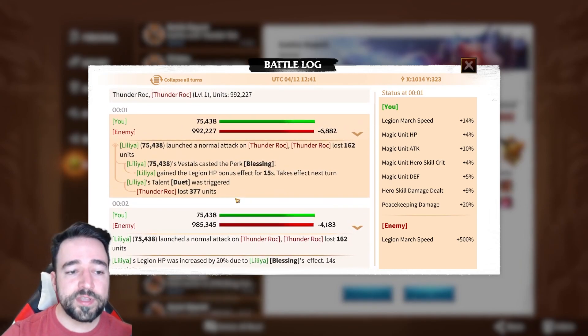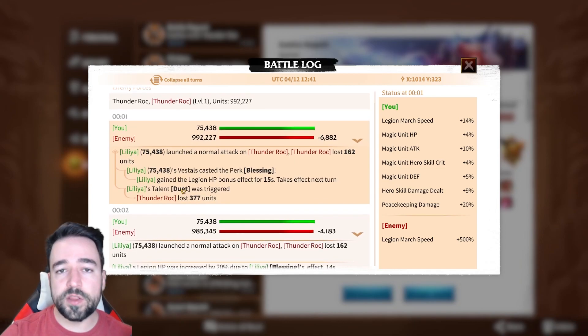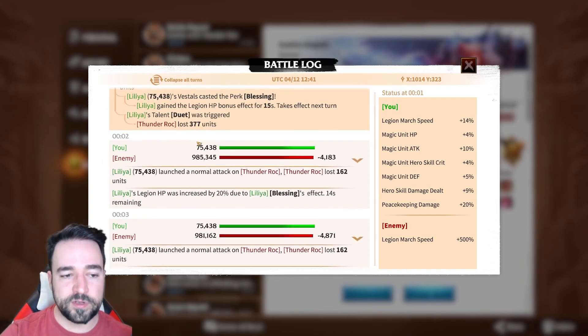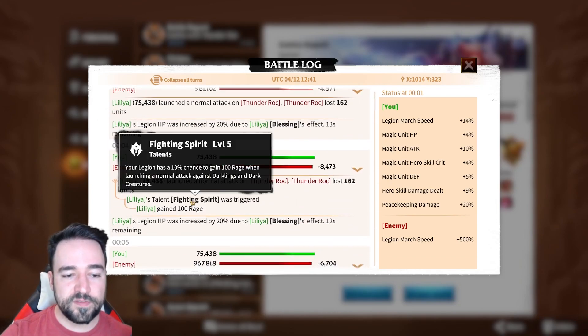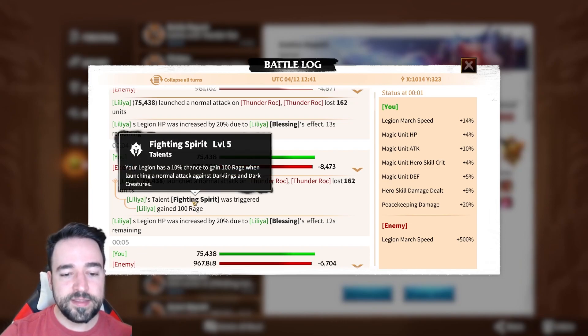One last thing — I want to go over this battle log as well. This is a battle log from yesterday when I had a different build, testing basically all the damage skills. Again, Duet triggering on the Thunder Rock — it's a behemoth, it's clear — 375 damage, great damage. Now here is the one I want to show: 'Fighting Spirit' — 10% chance to gain rage when launching a normal attack against a darkling or dark creature. I am obviously launching a normal attack against a Thunder Rock, and I am obviously gaining 100 rage. There is no doubt about this. So as I said, these talents do work against behemoth.